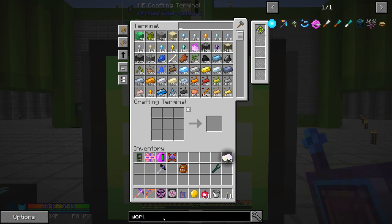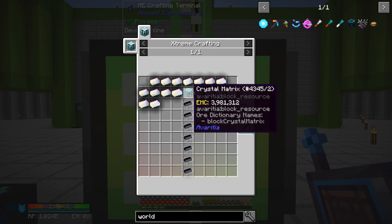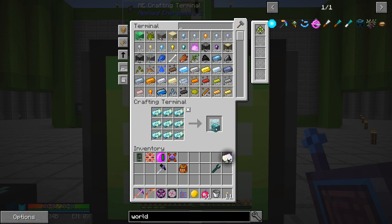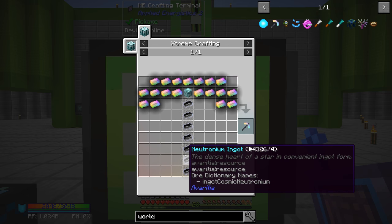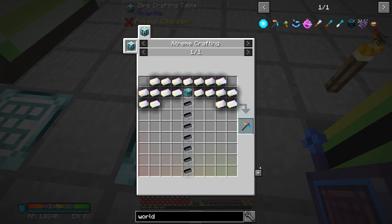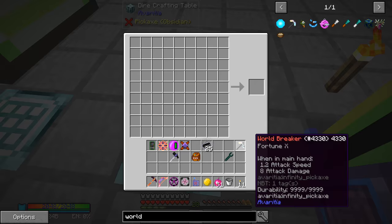So we want to do the world breaker. We want to go ahead and make one of these guys. So we need a crystal matrix block, not an ingot. I guess I'll make one right here. Okay, so we have 19 of those, we have this, and then we need seven neutronium ingots. Yeah, we still have like over 300 of those ready to go - that's not bad at all. So let's shift click this guy, and there it is guys. There is a world breaker.